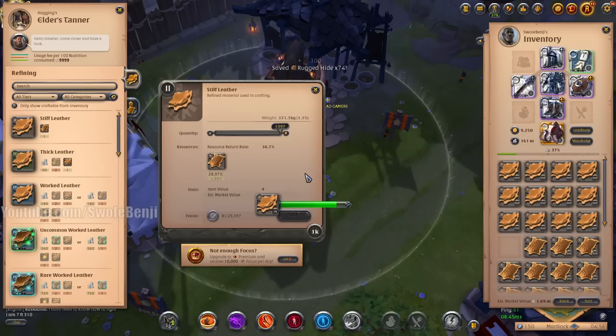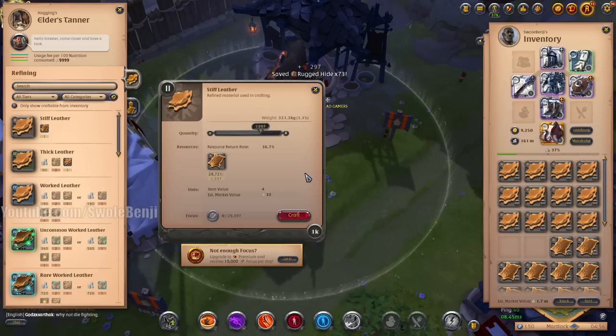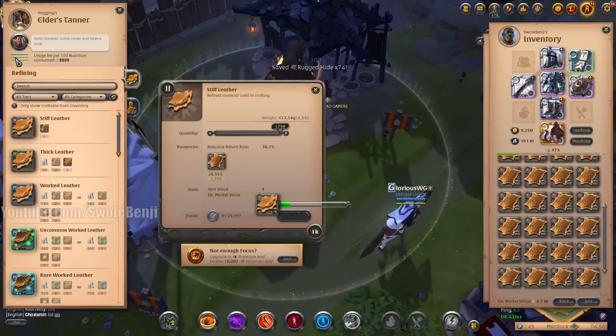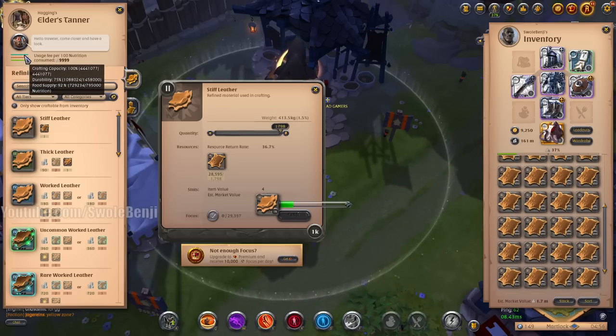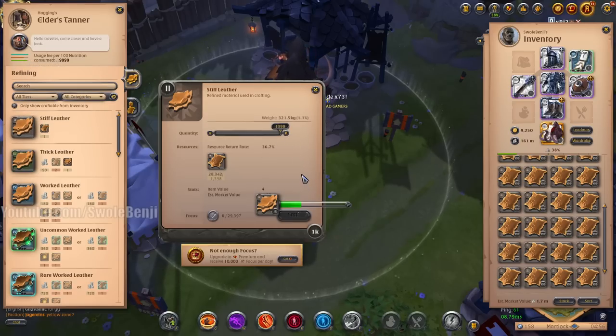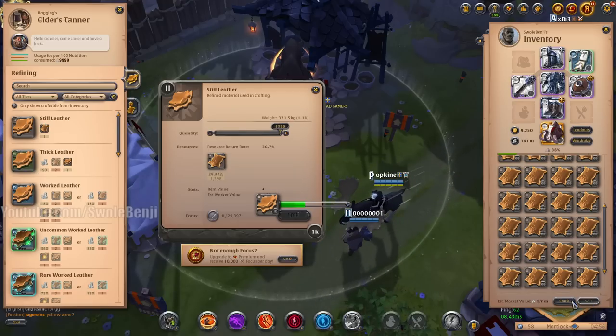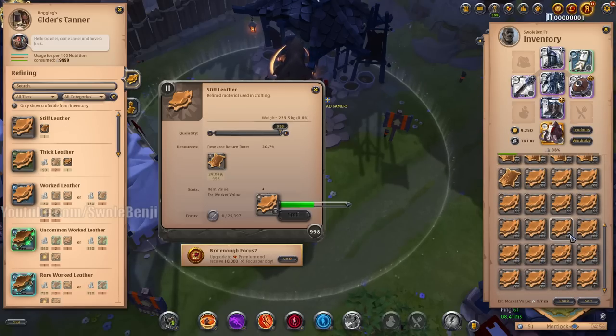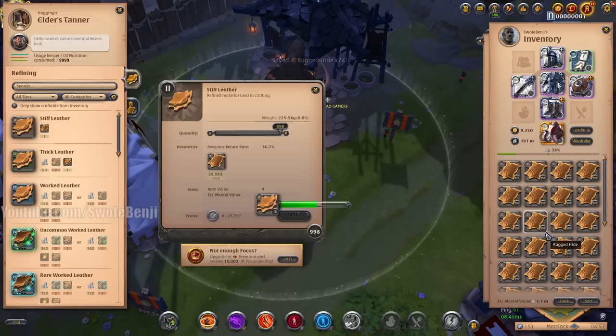I bet it's happening on East because East is a nightmare server - we all knew this was going to happen. Why am I only able to refine 2,000 at a time? This bench is fully fed, at crafting capacity. A little weird, a little sus. Let me sort and stack - oh, my inventory is full again. I brought way too much.